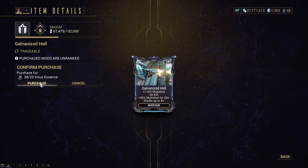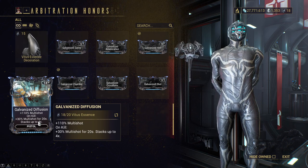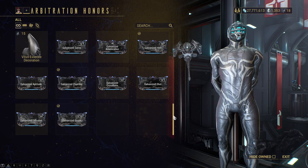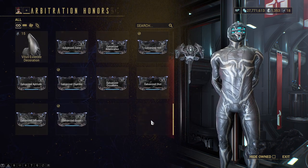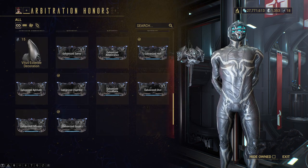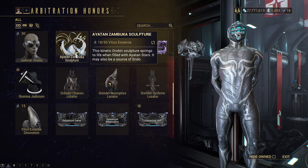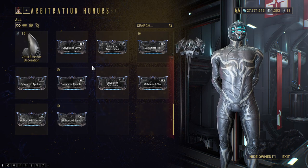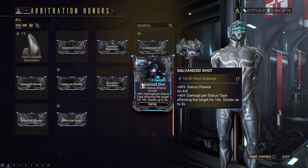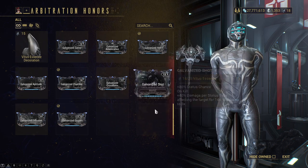I'll pick up galvanized hell for now — I will need to pick up all of these mods anyway. If you have a resource booster, it works great in arbitrations for the shield drones, so you can get two Vitus Essence to drop from them and get increased drop chance. Vanilla farming arbitrations aren't really too bad. Keep in mind you can only do one arbitration an hour. If you try to bypass it, you don't properly get the rewards, so probably best to only run one an hour.